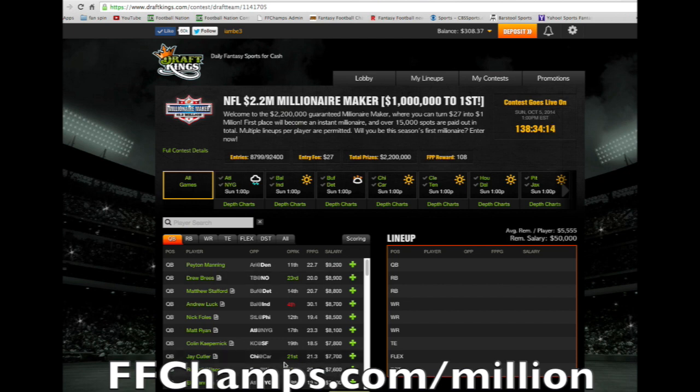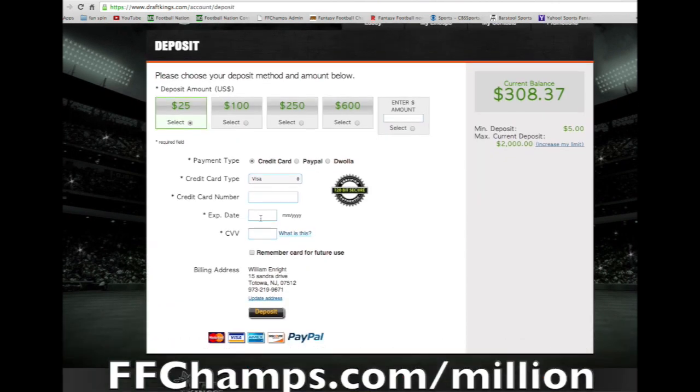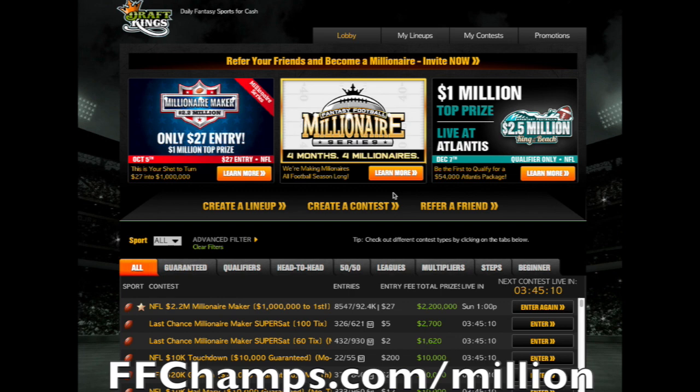Before setting up your lineup, you'll need to deposit some money. You can start your account by clicking on Deposit. Using basic credit card information or PayPal, you can select the different amounts you want to deposit. Also, keep in mind you'll get a free subscription to ffchamps.com since you used our ffchamps.com/million URL — that's just a nice little bonus. Once you're logged in and have deposited some money, you'll be ready to enter your first contest.